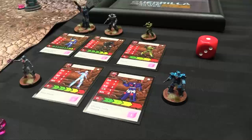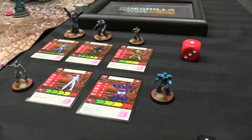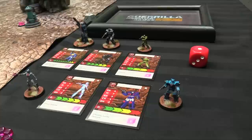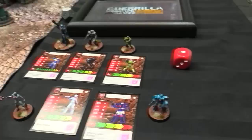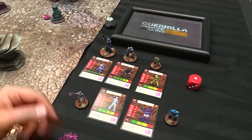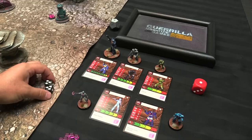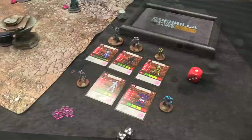Top Star has strategy rating four — the lowest in the Valiance faction, so he activates first each turn. Movement seven, ranged combat three — good shooter with double pistols — but only close attack one. Two shields, but Obscure makes it three against range attacks. Efficient means his first activation each round is free. Lucky lets him re-roll up to two shield dice, so with Obscure that's three shield dice with two potential re-rolls. All Valiance have Ram Attack: costs two energy, adds plus-three movement, and grants an extra critical die on the subsequent melee attack.